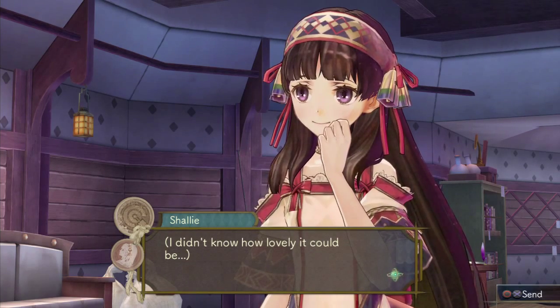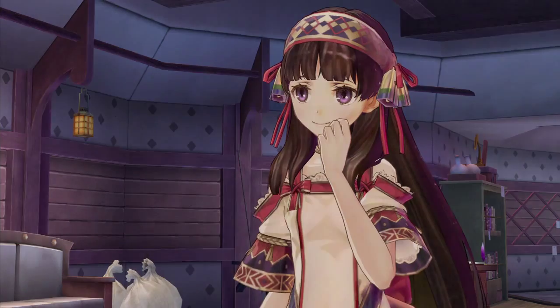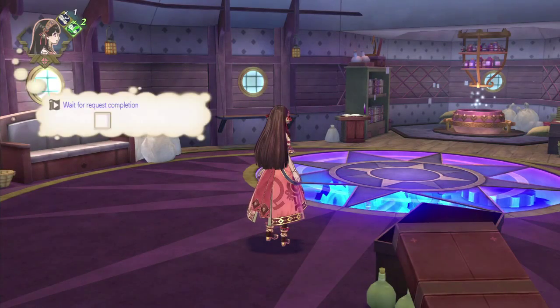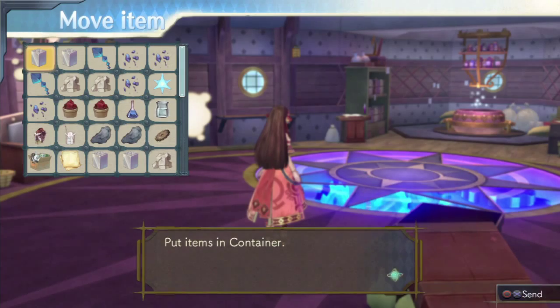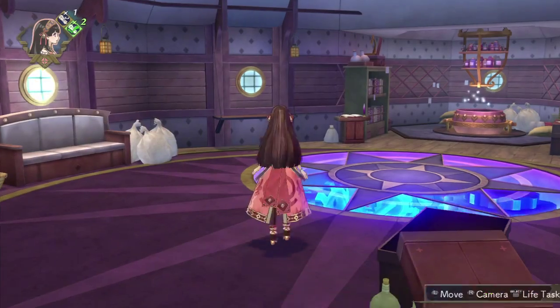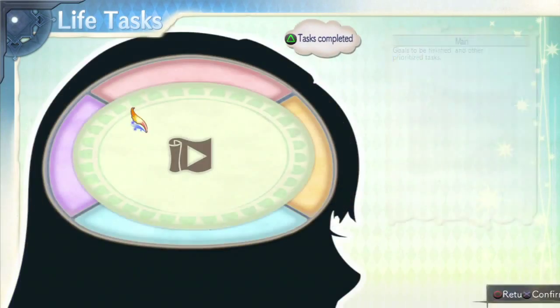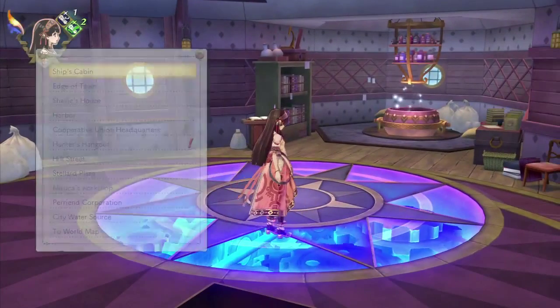Aw, looks like Shally's got a friend with Shally. Okay, so we've completed most of our life tasks. We just need to synthesize a couple more plywood or whatever. Let's check out what's going on in the Hunter Hangout.